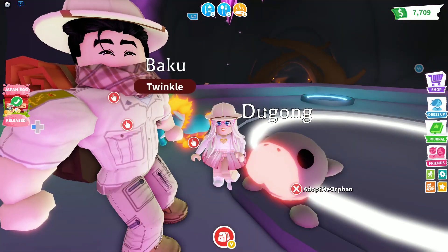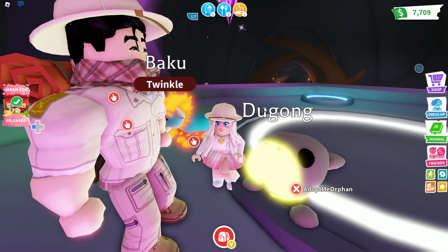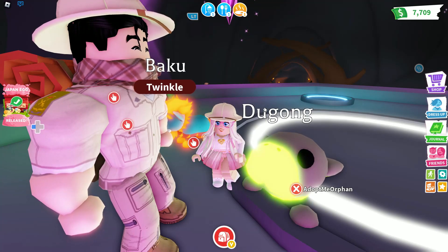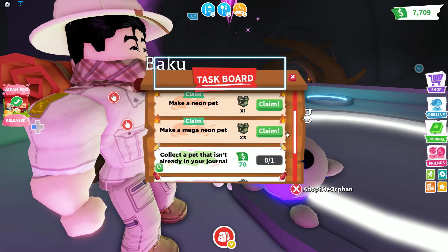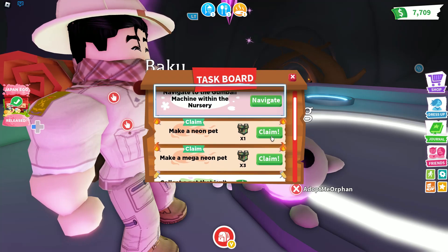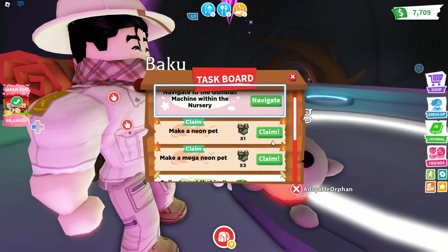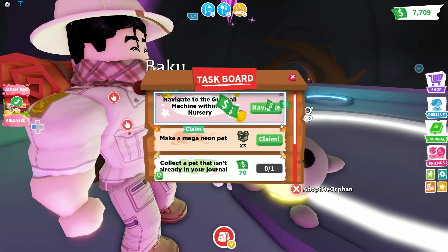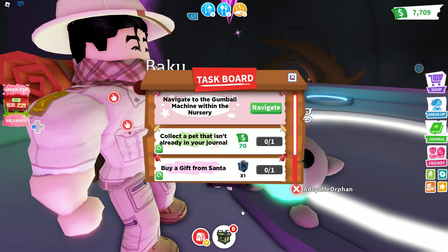Should we give it a potion, or should we just keep it mega for now? What do you think? I don't know, it's up to you. Well, why don't you go click on that RGB task right there? Wow, you got a neon and a mega — it actually went double! That's amazing right there. Check that out — you could claim a neon and a mega at the same time. And then claim the mega as well. Wow, you got four RGB boxes right there.